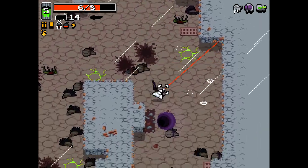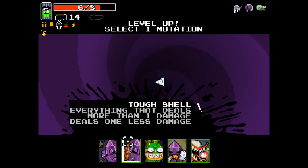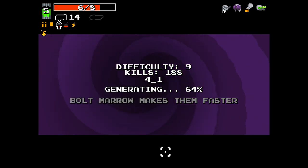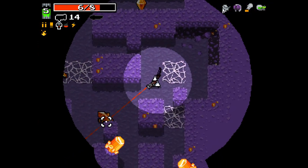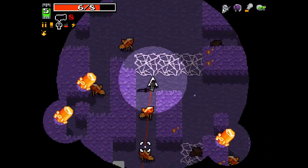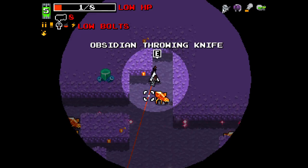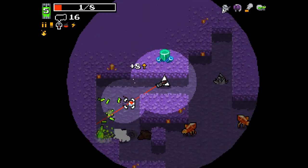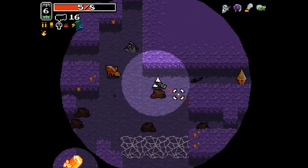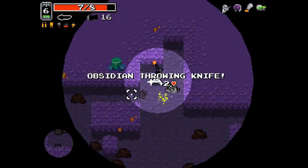I can work with this weaponry, most certainly. I like the look of this. I still don't really know what the green border means around anything. Let's take Rabbit's Foot. Not a great area for the weaponry we have right now. I might die - I'll almost certainly die. I don't have the ammo or weaponry to really do this. But honestly, Obsidian Throwing Knife is doing pretty well.